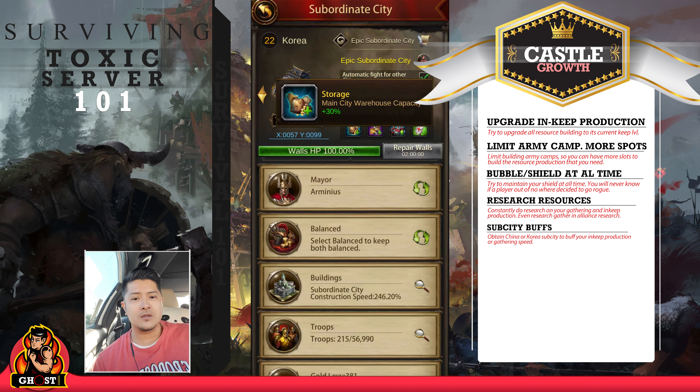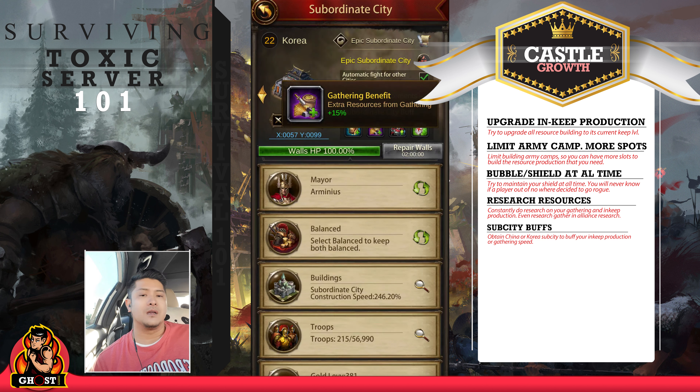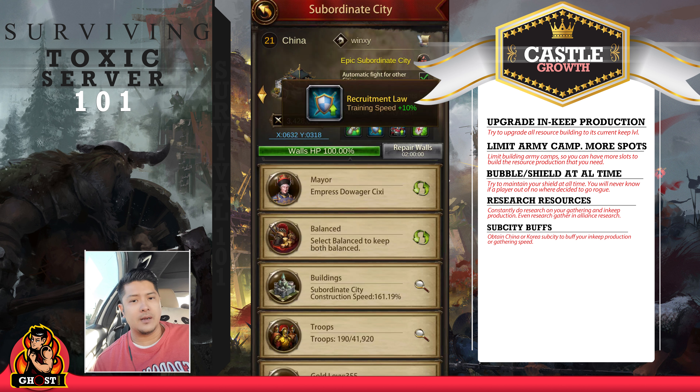One purple China and Korea sub-cities give main city warehouse capacity +30%, adding 30% to your warehouse to protect or store food. They also give general benefits such as extra resource from gathering — if you gather from the alliance farm it gives an extra 15% gathering speed. China sub-cities also have a Recruitment Law: training speed +10% to barracks, archer, stable, and workshop training. Those percentages apply to your training speed so you train faster. Even with all these buffs, training still takes days, but without them you'd double the wait — instead of 4 days it would take about 10 days.